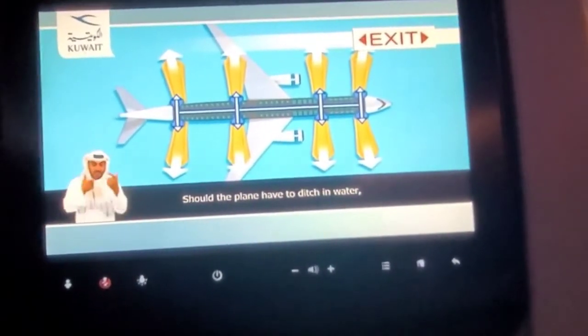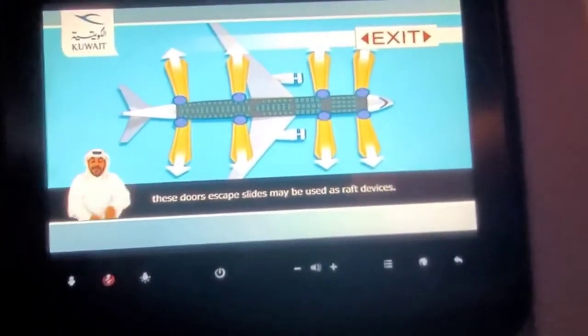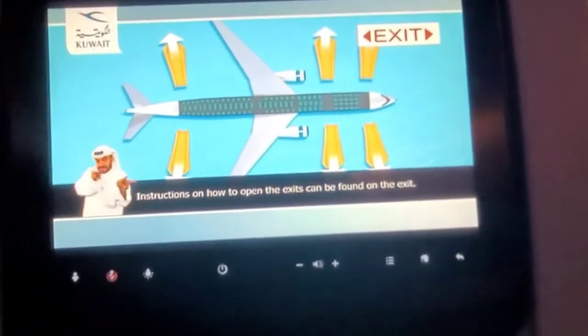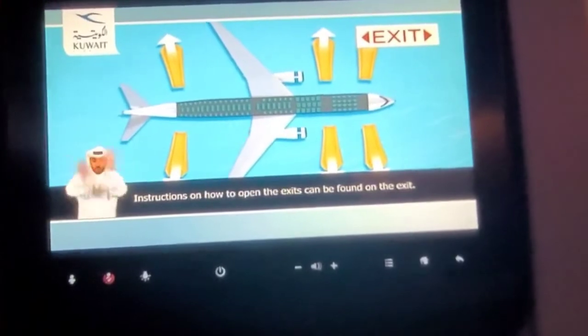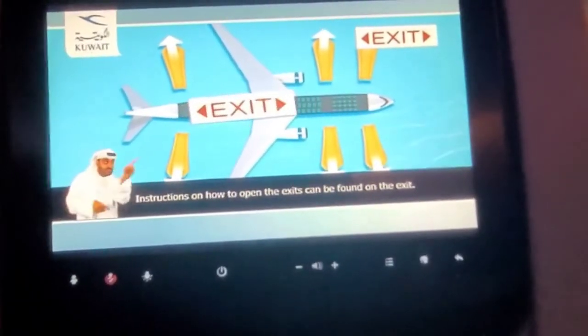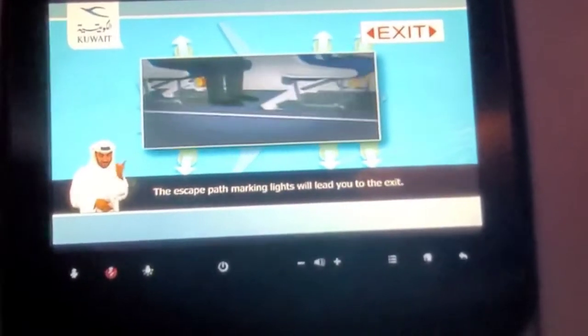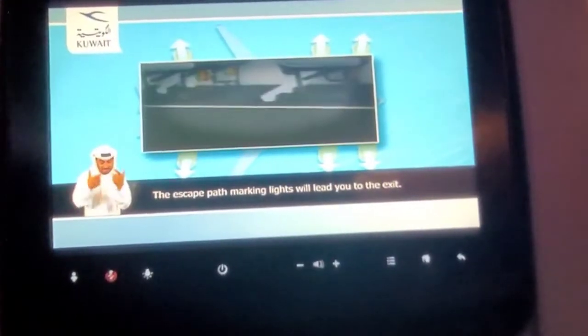Should the plane have to ditch in water, these door escape slides may be used as raft devices. Instructions on how to open the exits can be found on the exit. Look around you now and locate the nearest exits. The escape path marking lights will lead you to the exit.